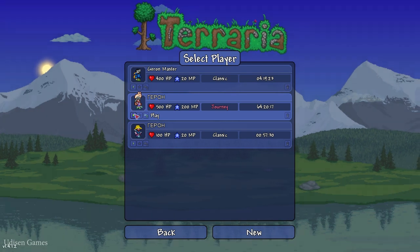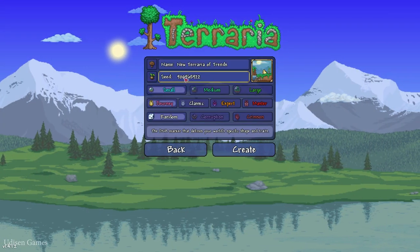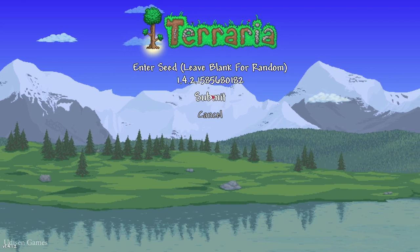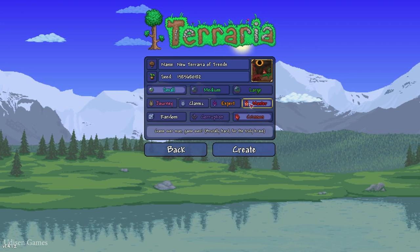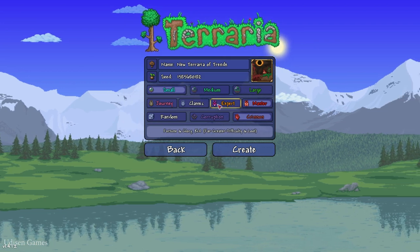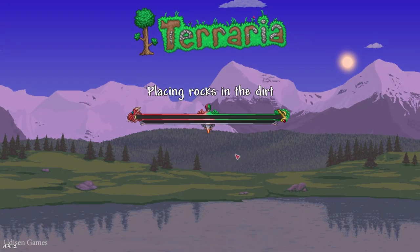Okay, time to create a new world with this seed. You can find this seed in the video description section below. Press left mouse button, paste this seed from the video description, then press submit. You can choose any game difficulty — it does not change world generation. After that, double-check small and crimson, yes, then create.